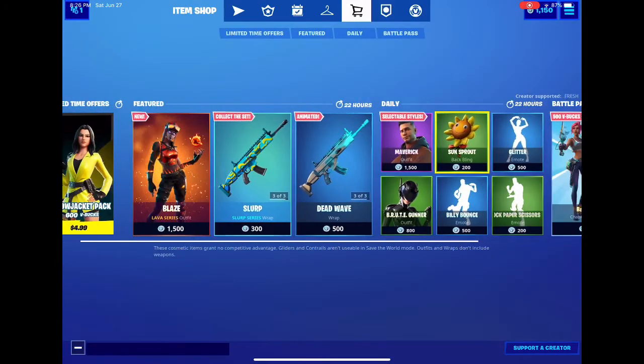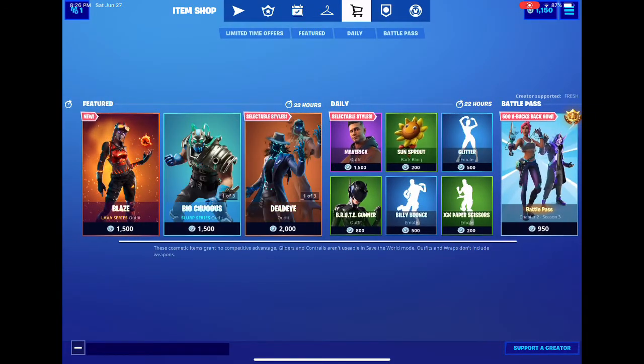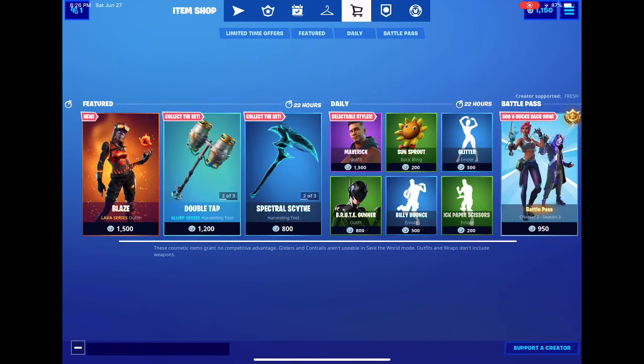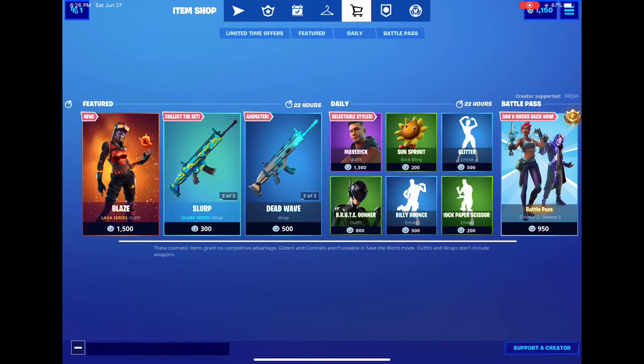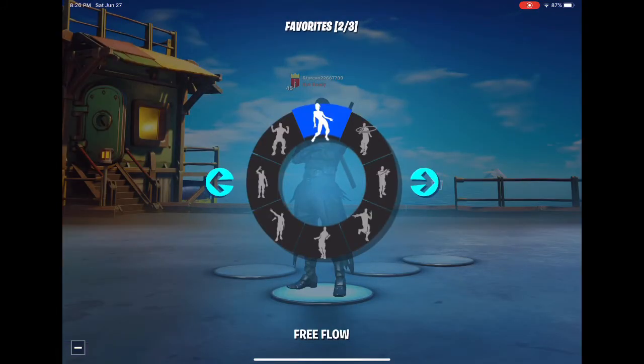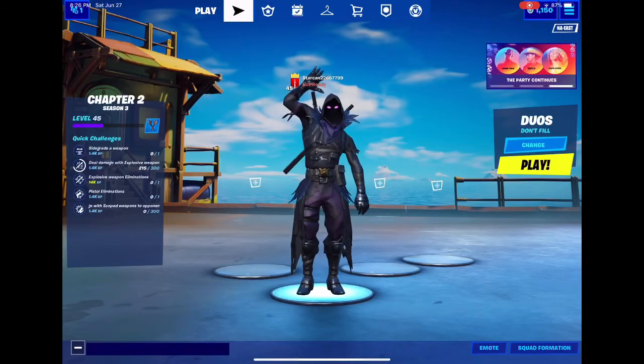So yeah, that's June 27, 2020's item shop. I'll definitely give this a B-plus — some of the skins I did not like, but because of Blaze this got a B-plus. It would have gotten a B-minus, but yeah this is a pretty good item shop. Smash that like button and subscribe — when you subscribe you join the Black Panther Squad. Until next time guys, see ya.